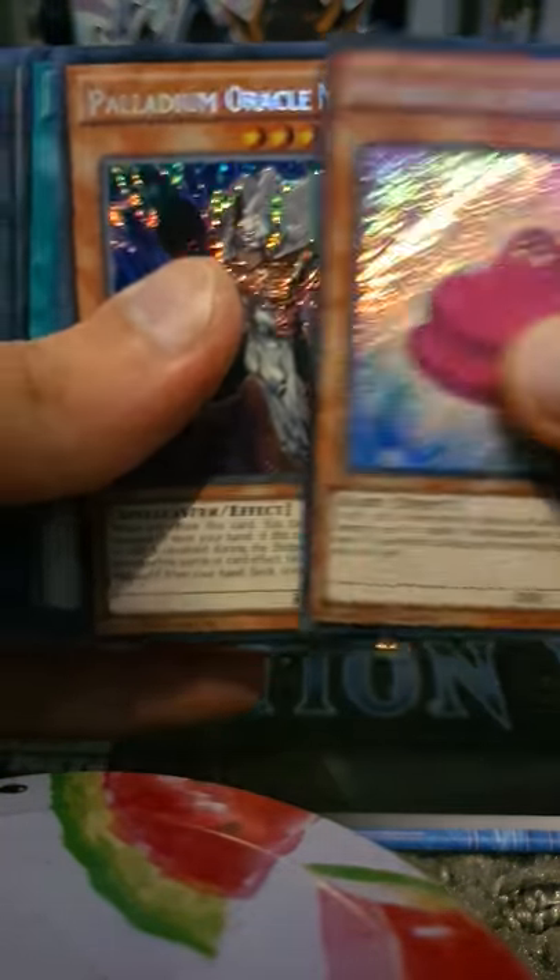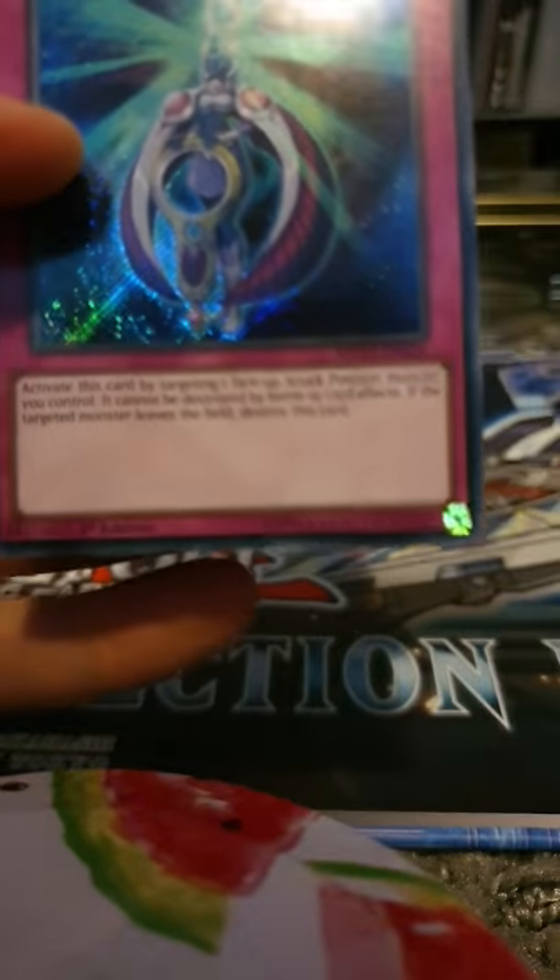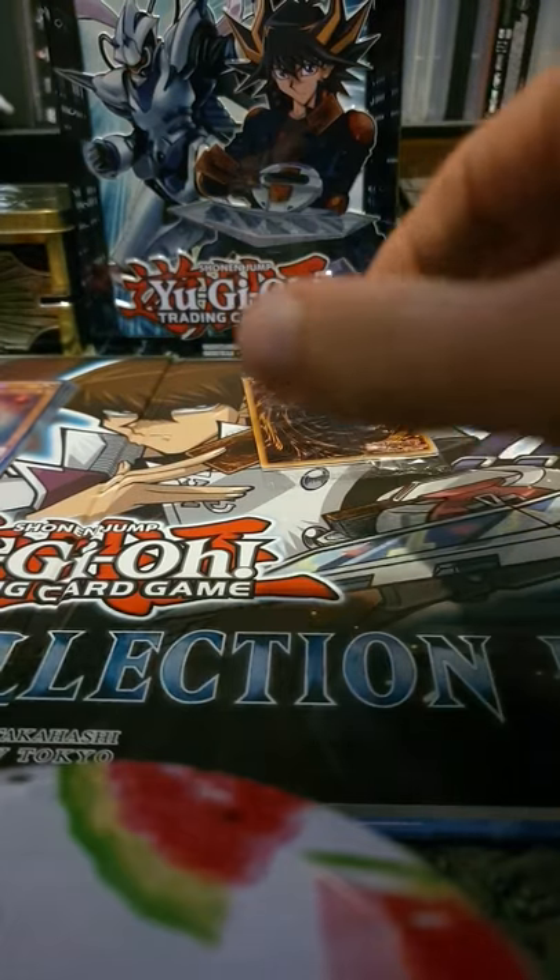Let's see - there are five cards. First card: Marshmackron, Palladium Oracle Mahad, Magical Contract Door, Dark Magician - Secret Rare, very nice - and Dimension Guardian. I think that's actually my first Secret Rare Dark Magician from this pack. I don't think I got one in the other one that I opened. That's a very good pack for the opening.